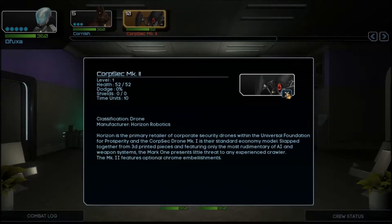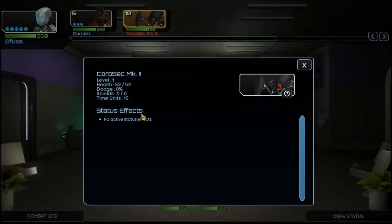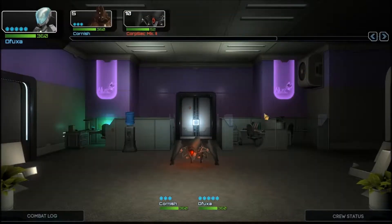Let's see what we're facing. Classification: drone. Corpsec Mark II, manufacturer Horizon Robotics. Horizon is the primary retailer of corporate security drones within the universe of Federation for Prosperity. The Corpsec drone Mark I is their standard common economic model, slapped together from 3D print parts and featuring only the most rudimentary AI and weapon systems. The Mark I presents little threat to any experienced crawler. The Mark II features optional chrome embellishments — so the Mark II has literally just got a bit more bling. It has no status effects, no resistances that we know of, so we should be relatively able to destroy this.